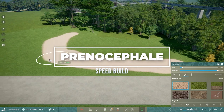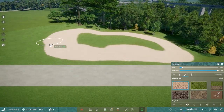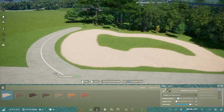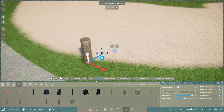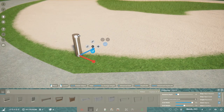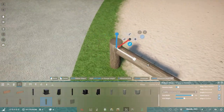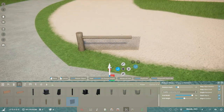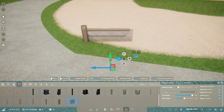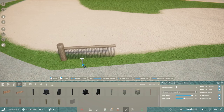Hey everyone, welcome back to my channel. My name is Gemma and today's speed build is all for the Prenicephaly, which is a small dinosaur. You can see a picture of it here along with the stats that Prehistoric Kingdom have given us. Before we get into the stats, I'd just like to say there are many different ways to pronounce dinosaur names — so if you don't think I'm pronouncing it right, let me know in the comments below.